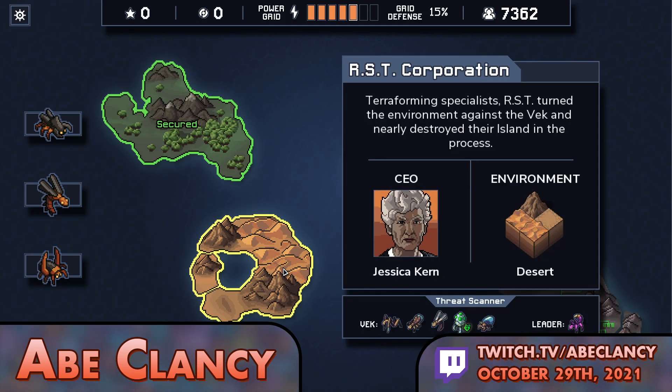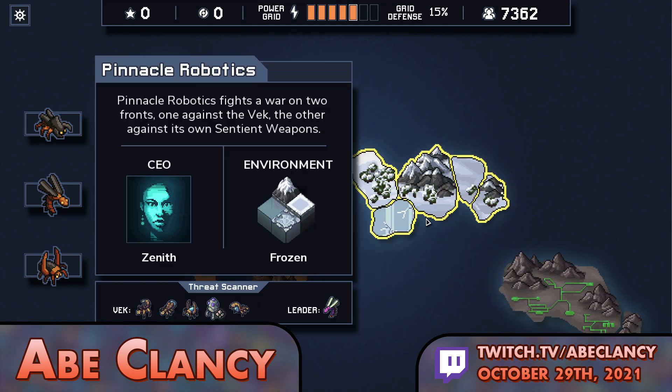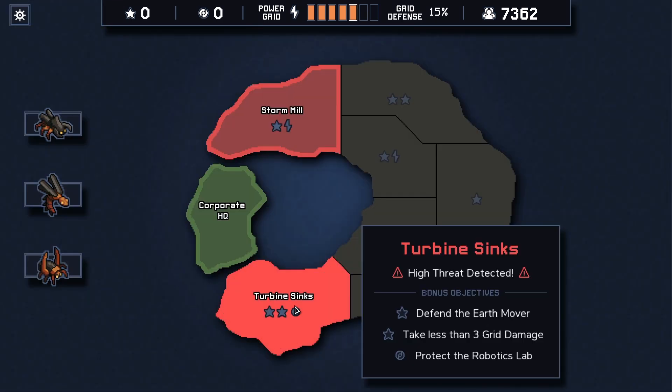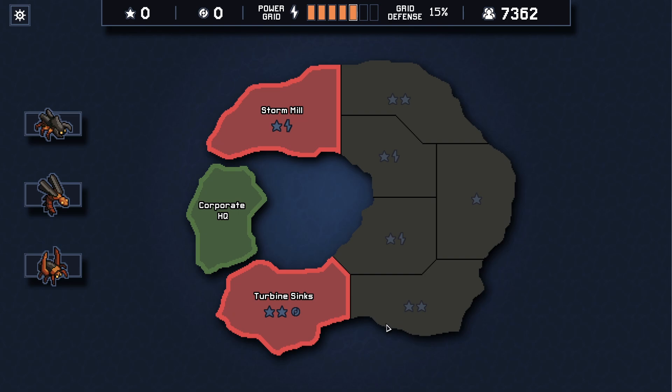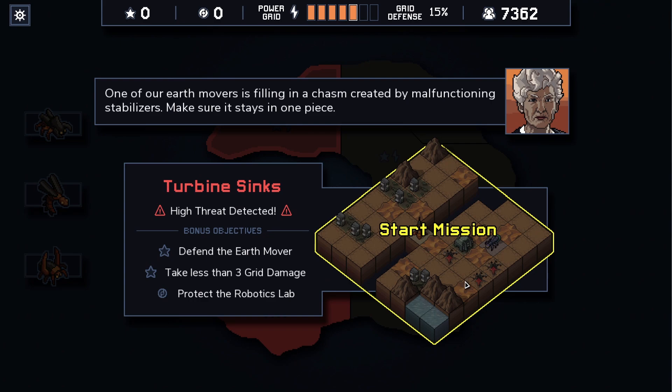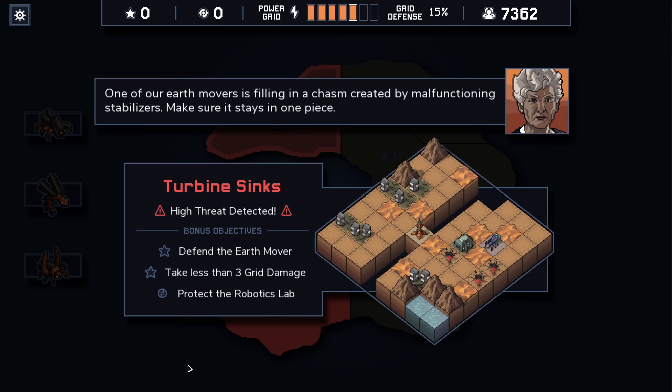Let's continue with the desert island. I know I could do the same path every time, but it's the easy path. So sue me — defend the earth mover. Oh, that's a tough mission. Kill seven enemies is also tough, but defend the earth mover is really tough.